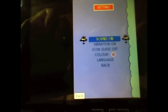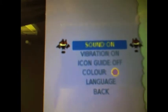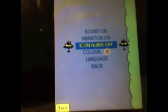Just like with the Angel, there is a settings panel that has sound and vibration on. The PSP doesn't have a vibrating setting, so that doesn't work. There's also an icon guide — I'll turn that on for this little run-through — and then color.